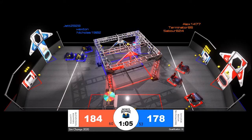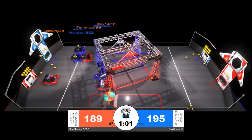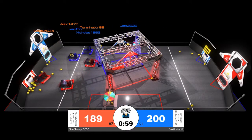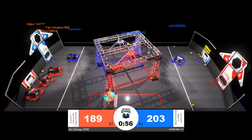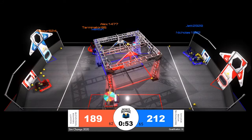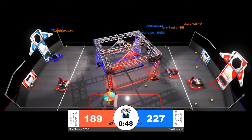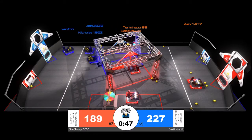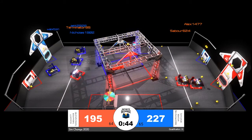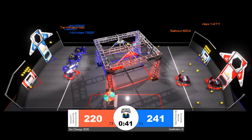Terminator 85 in red is being careful not to play too much defense against Nicholas and Waxton for blue. They do slow down the cycle for the blue alliance, who is now trailing by just a few points but does establish a tiny lead in the final minute of match play in qualification match number 18. All three red robots are preoccupied in the red alliance sector. We do see a respawn from Terminator 85 — they may have been in contact with an opposing alliance member in their own sector for more than five seconds.